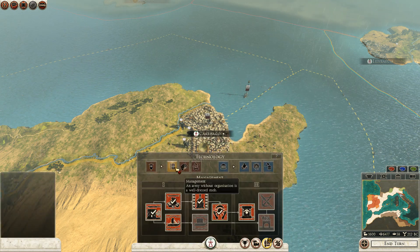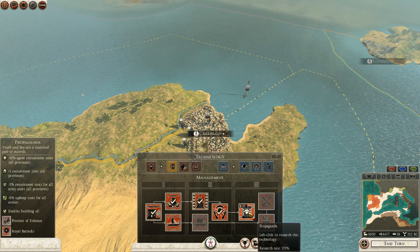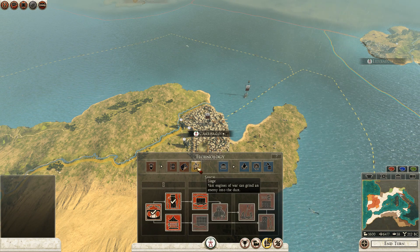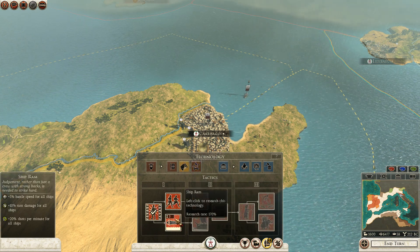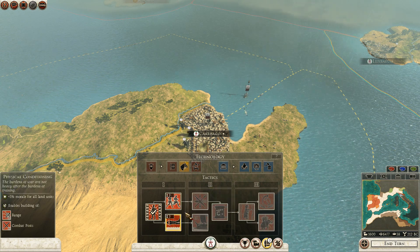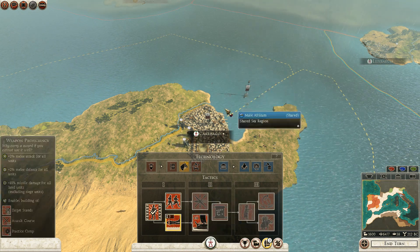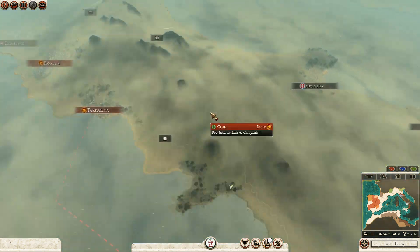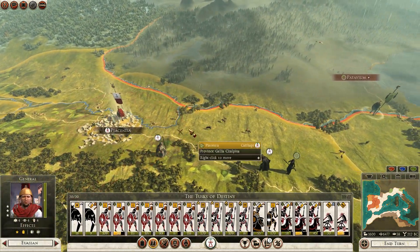Our research is complete. I'll take some ram damage and shots-per-minute upgrades for my boats — that would be a quick win. I'll take the next one as well to make my ships stronger because we're going to be headed to Carthalo soon. It wouldn't be a bad idea to get a leg up on naval strength. We can also retrain to late Libyan Hoplites or late Carthaginian Hoplites now.